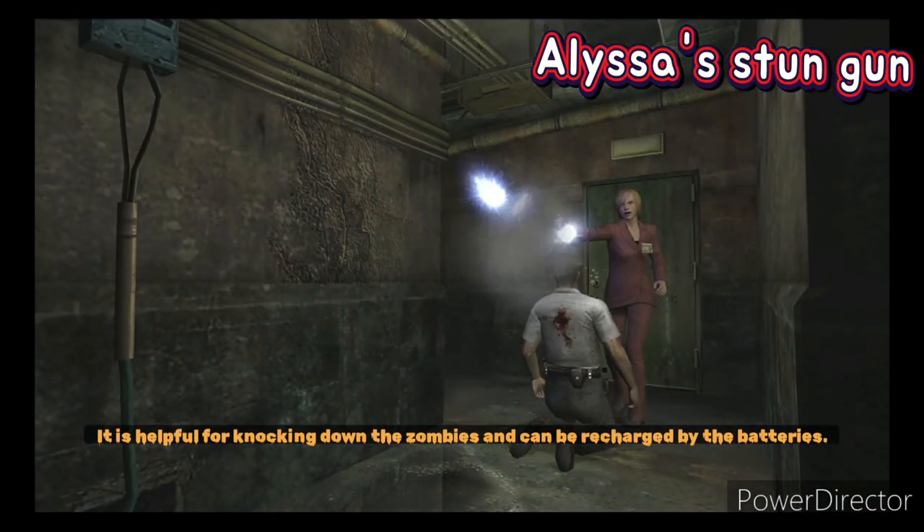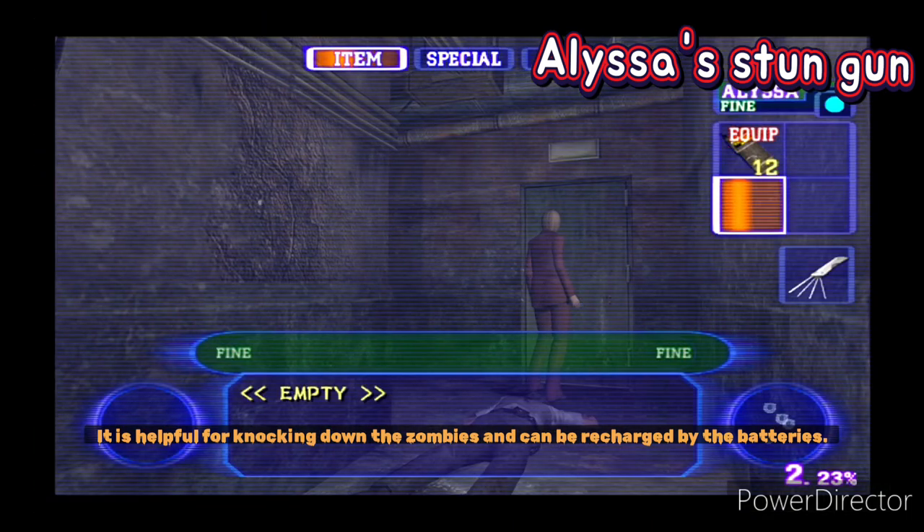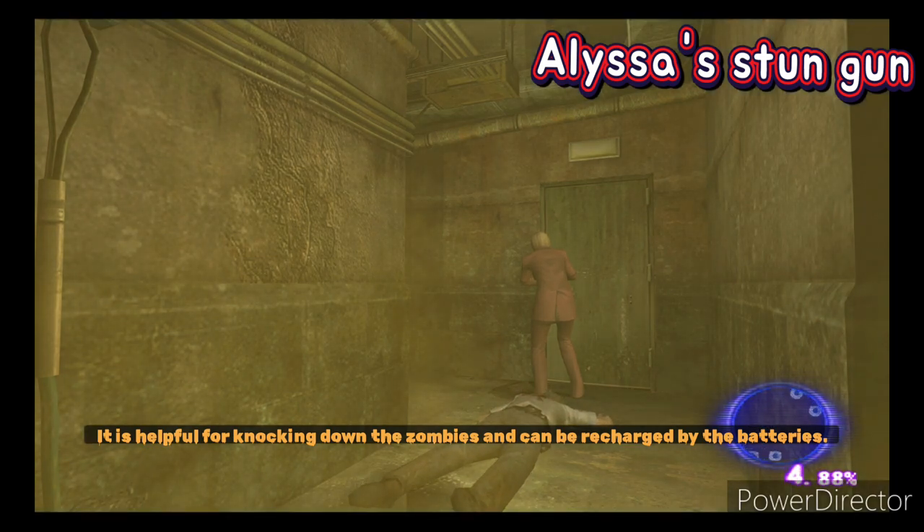Alyssa's stun gun — you can knock down zombies and do your things, run away. It can also be recharged with a battery.